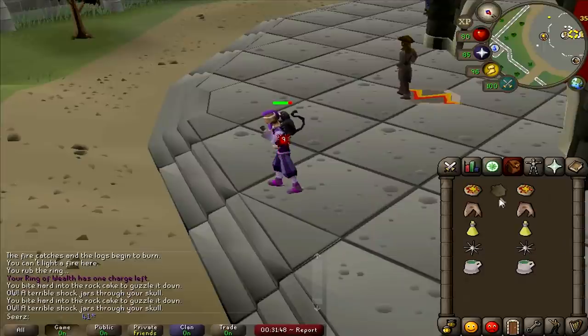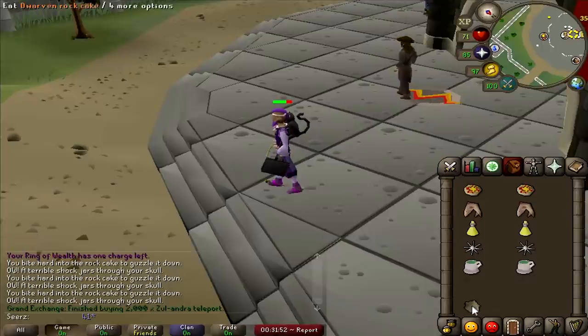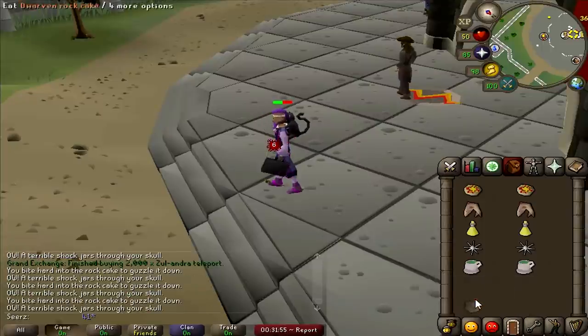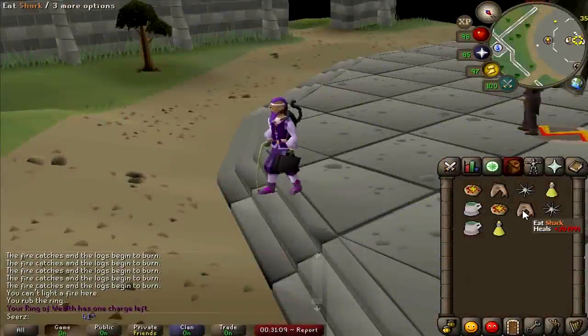A quick tip: the rock cake when you're DH-ing, training, or doing Nightmare Zone. If you're nightmare zoning you should be 1 HP so you take less damage with absorptions. Put the rock cake in the bottom left of your inventory and just right-click spam guzzle.